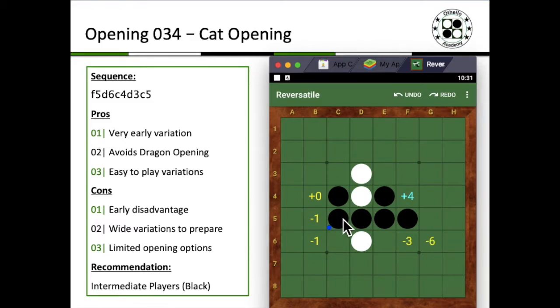Even though it probably gives you an early disadvantage of minus 4, there are some playable opening options available. However, they're relatively limited compared to going down the tiger-rose-bill direction where you can play into tiger or Stephenson. You can still specialize in some variations here, but the downside is that white also has many counter variations to prepare. One benefit is that because you play c4, white playing f4 is no longer an option to go into the dragon opening — so you basically entirely avoid it.